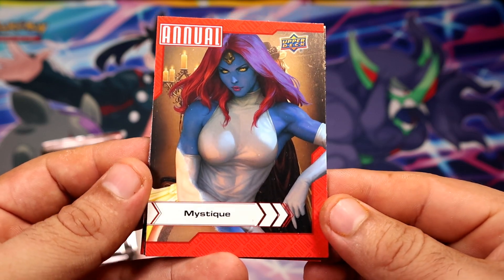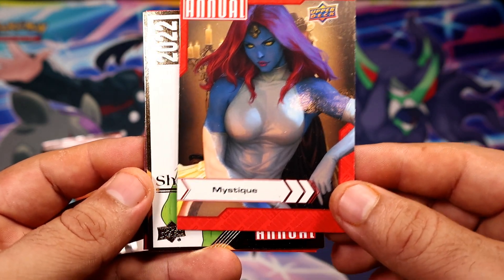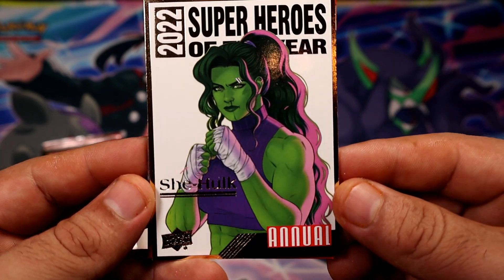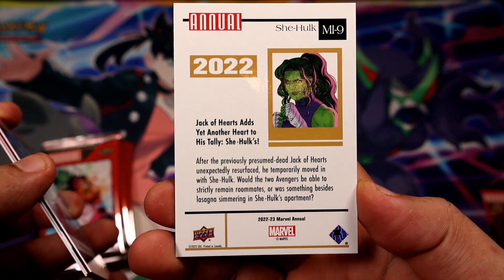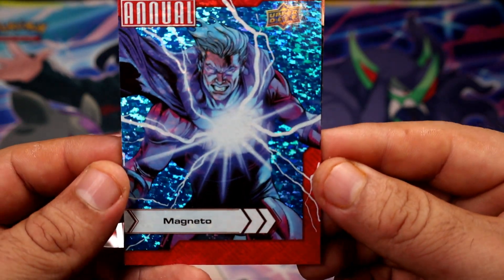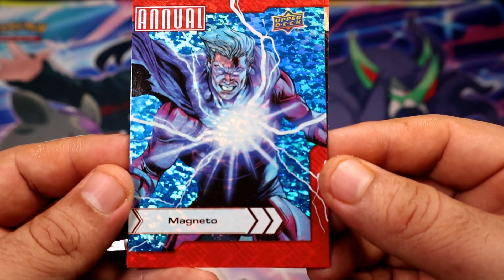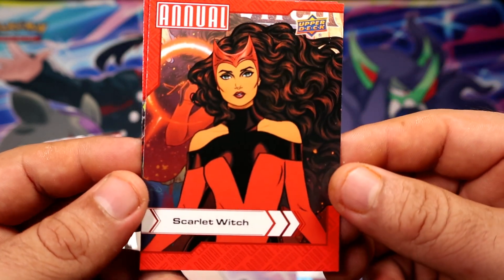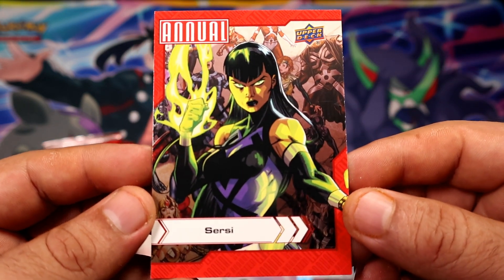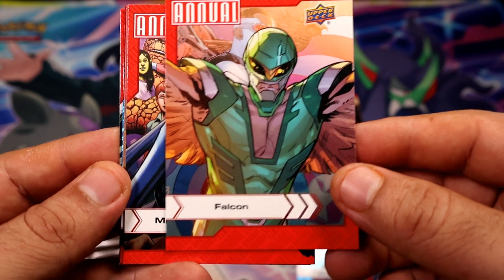We're gonna start with a beautiful Mystique — that is a sweet looking card, I love Mystique, I'm biased. Oh look at that, G-Hulk Superheroes of the Year, pretty nice. And we get our first blaster exclusive blue Magneto, very nice, very nice! Scarlet Witch cover girl, pretty nice. And then we get Cersei. The first pack was pretty good.